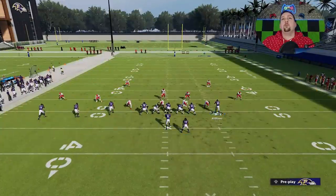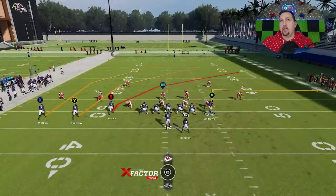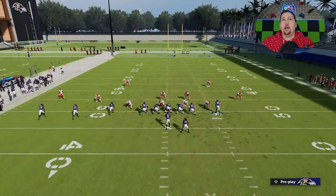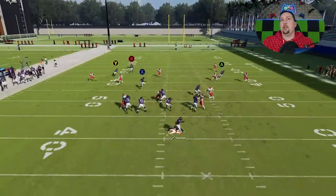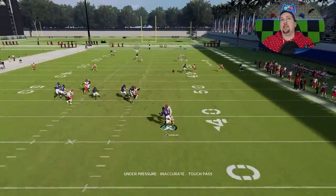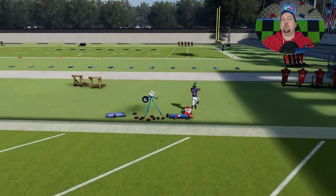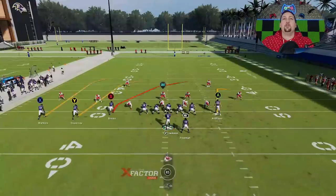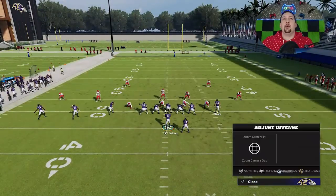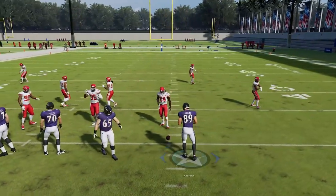We'll run that one more time and try from the open side of the field. You don't really have to motion Andrews either — you can leave him out and he doesn't quite pull that safety back the way you'd expect, but you can see once again we're getting a play over the top. Running it from the hash mark is really the key to success on this play.